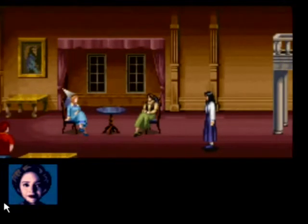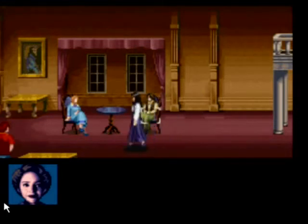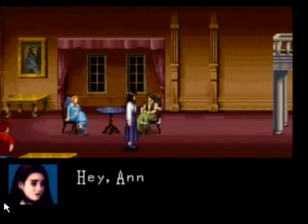Clock Tower is a 2D point-and-click adventure style game where the player controls a cursor to direct the main character, Jennifer Simpson, and give commands such as investigating objects or opening doors, just like any other adventure game. The interface is pretty similar to a 1990-era computer adventure game, but it's simplified to work better with a gamepad like on the Super NES or the PlayStation.